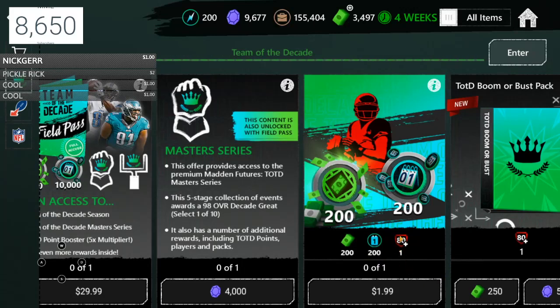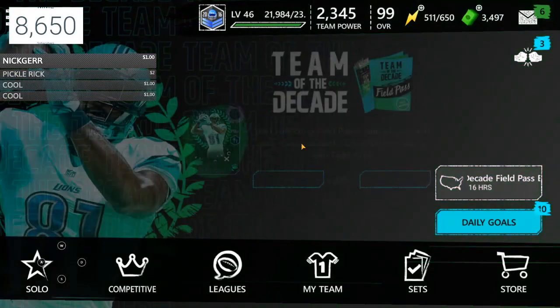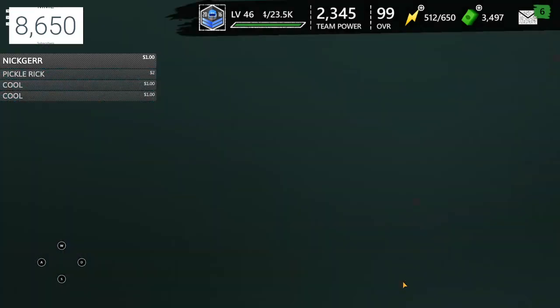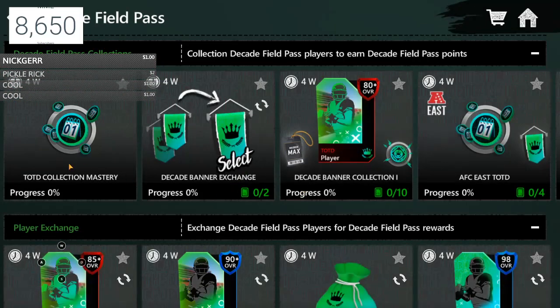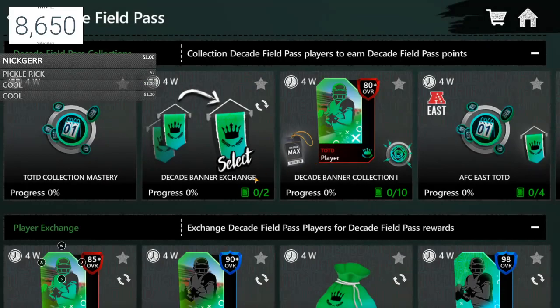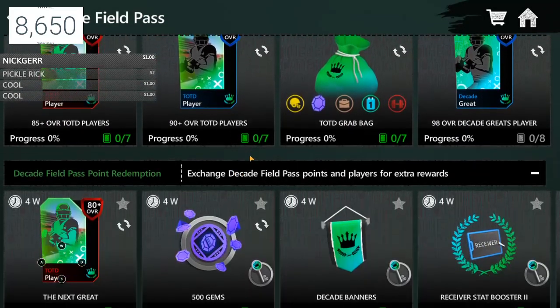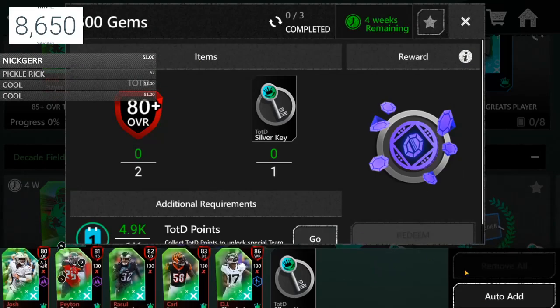There is also a $2 option where you get 200 points and 200 cash — not really worth it, but if you wanted extra points you could do that. Also, if you complete the AFC East TOTD sets, those sets down here, you get TOTD points as well.